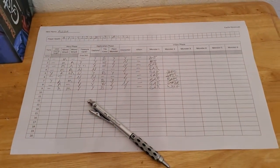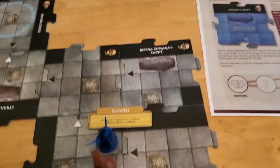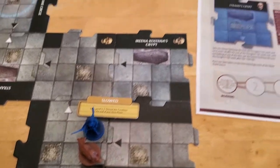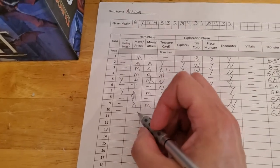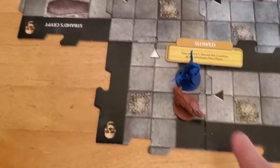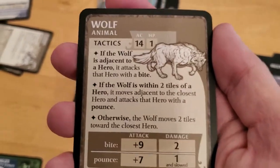We begin turn number 10 with Alyssa at 2 hit points and slowed down due to the pounce from the wolf on the last turn. We don't need to use a third token yet. We will do the automatic attack to just automatically deal 1 damage to the wolf, because the wolf only has 1 HP, so that's a no-brainer.